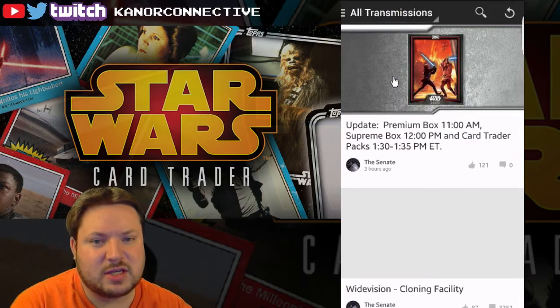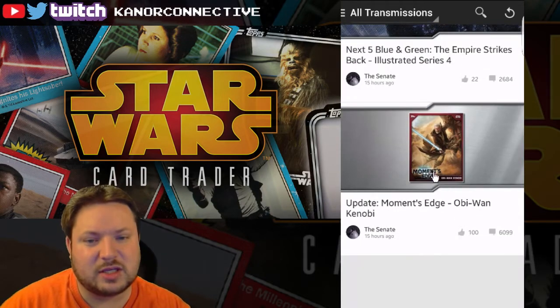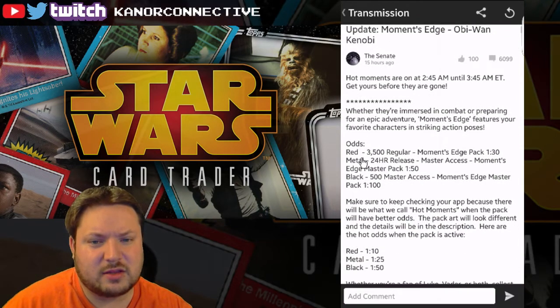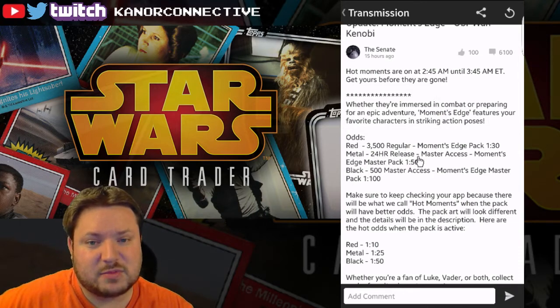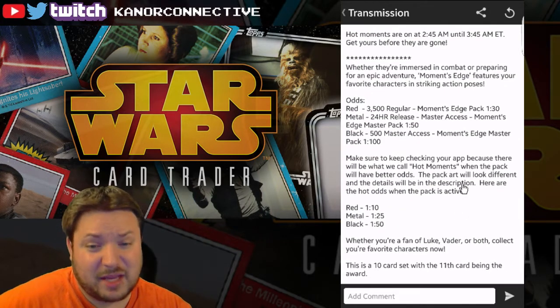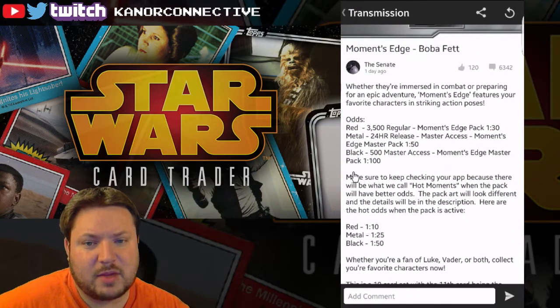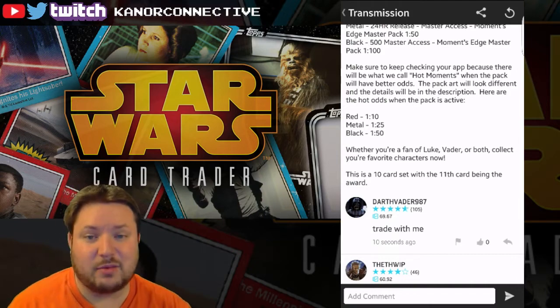Let's go back and check the rarity. Go to the Transmissions - they're always releasing different cards so it'll be impossible to stay up to date with all of them. Here's the Obi-Wan one they released about 15 hours ago. It looks like the rarity is red metal, and it's only available for 24 hours. Red metal and black - so black looks like it may be the rare. We got a black Boba Fett!